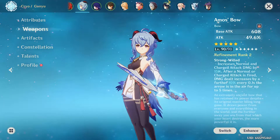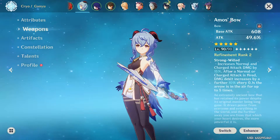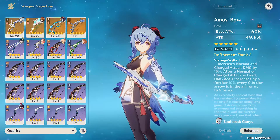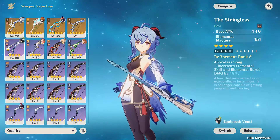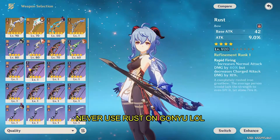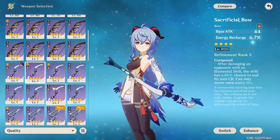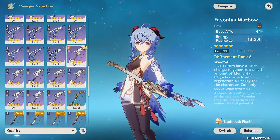Ganyu is one of the best bow DPS characters ever and is the best DPS character in this game. Her best-in-slot weapon is the Aimless Bow — very, very common. Other weapons include any five-star, the Berserker's Hunt, which is pretty alright. Stringless is really bad because you want to charge shot with Ganyu — you don't want to hipfire with her. I can kind of see Sacrificer Bow working with her, but not really, so I would not recommend it. The Warbow is pretty good.